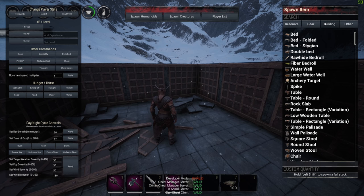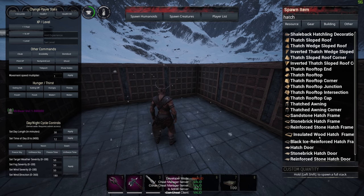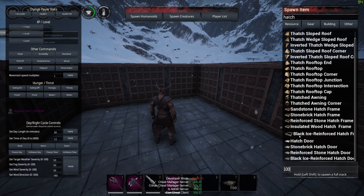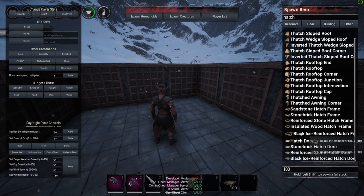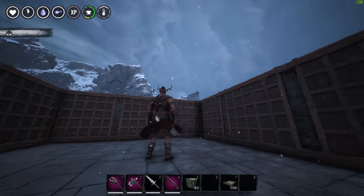Hey guys and welcome to the igloo today. We're going to be showing something I really wanted to show you guys — it is the double layer stack for these actual ceilings that you can do with the new frame system.